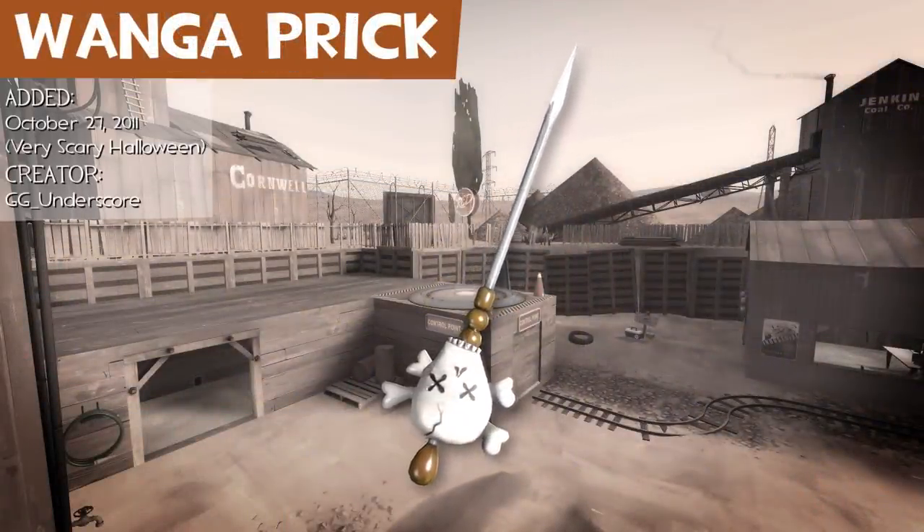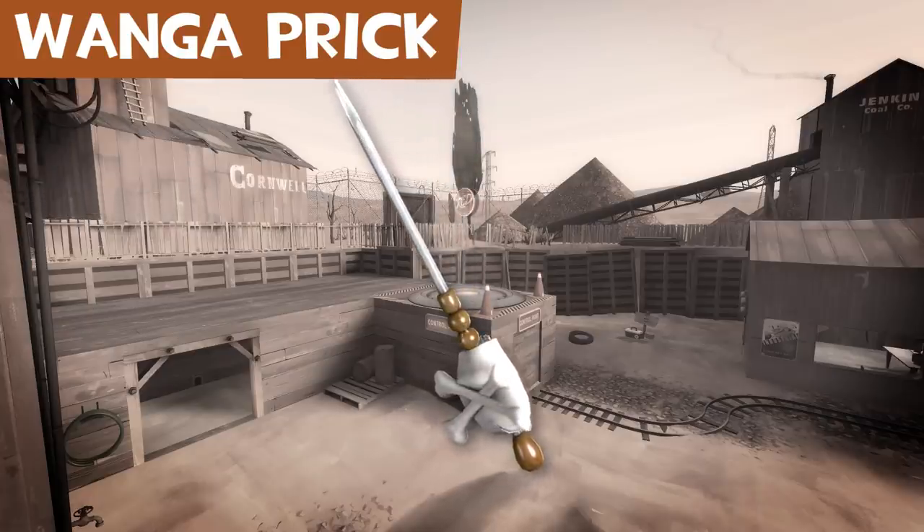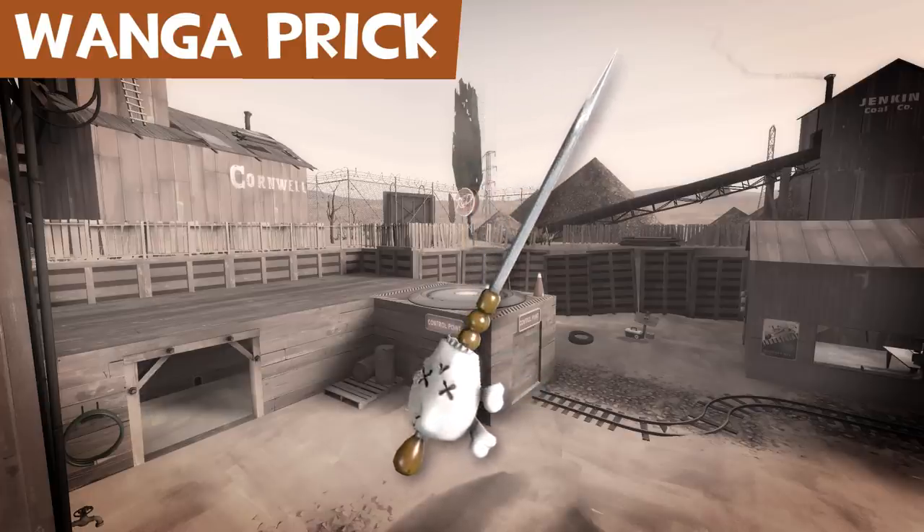The Wenger Prick is an oversized voodoo pin. A wanga is a magical charm packet found in the folk magic practices of Haiti. The weapon shares stats with Your Eternal Reward.